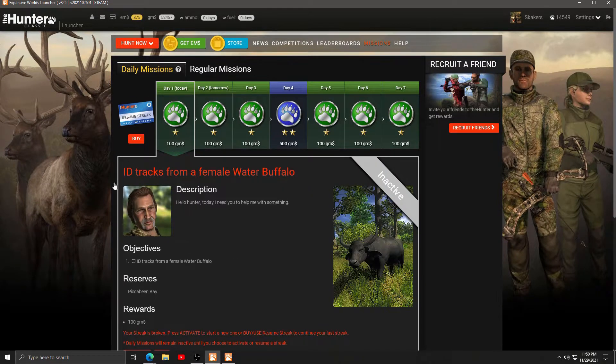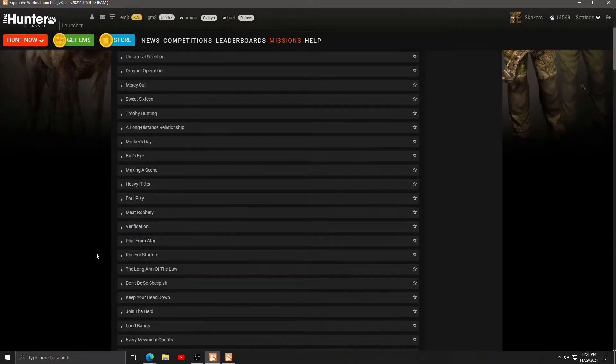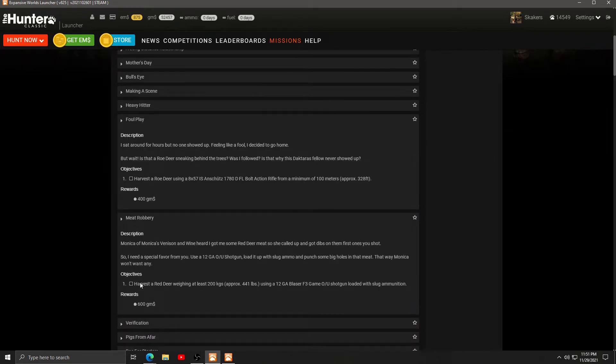I think it's a regular mission called Foul Play. Is that the one I'm doing? Foul Play — harvest roe deer using... and then meet robbery right below it for 400 and for 600. So we'll see if we can do that, using the over and under with slug.